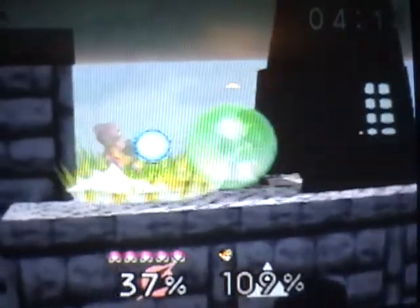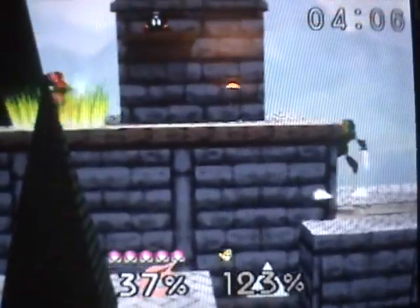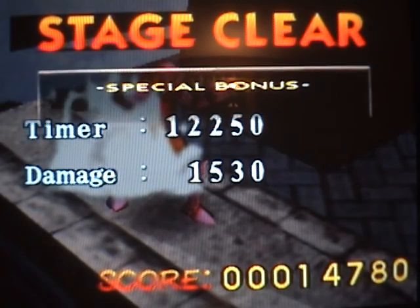So yeah, her moves — B charges up a beam. You charge it up to a pretty large capacity, and once it gets fully charged you can fire it off very quickly. It's a very useful move.